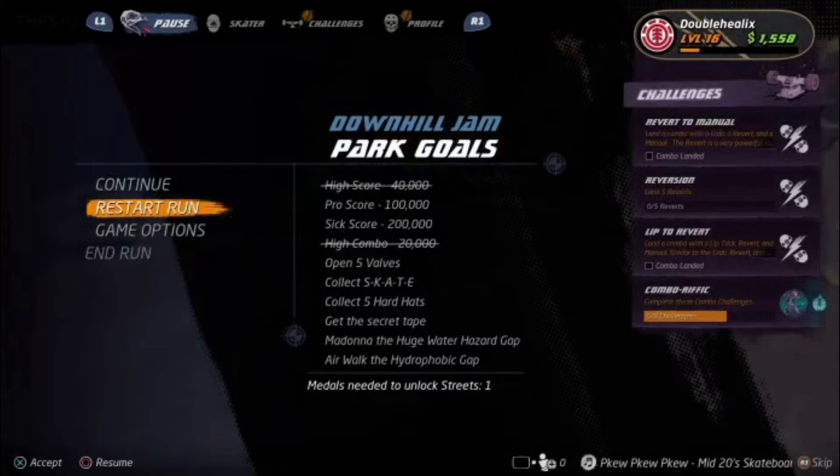Alright everybody, welcome back to my Tony Hawk Guides. On this episode, we will be gaining the three stat points as well as the Vicarious Visions logo on the Downhill Jam level. So let's get started, I'll show you how it's done.